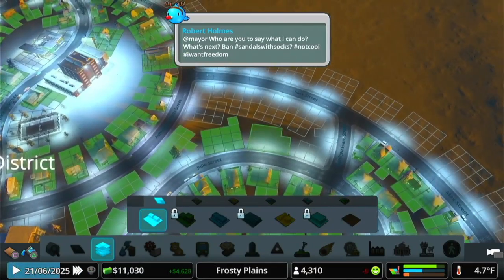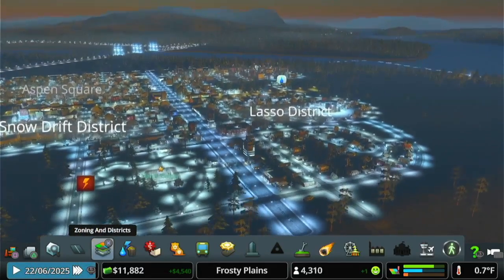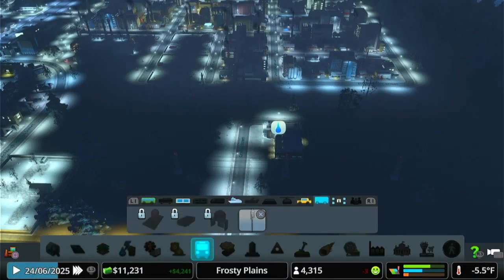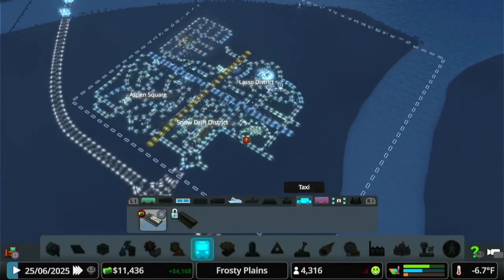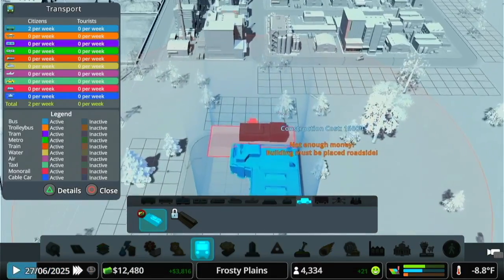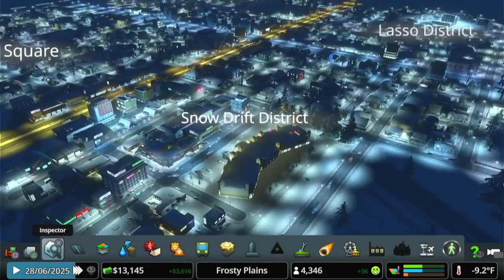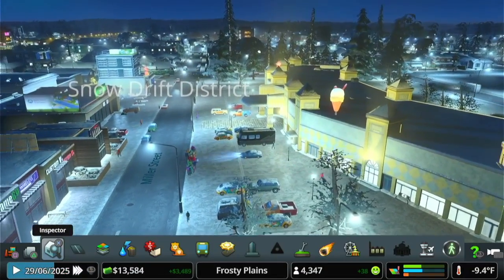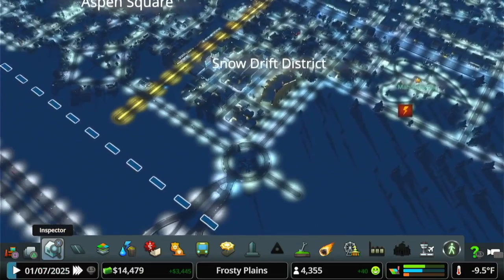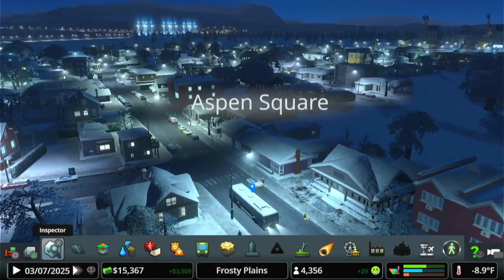My brother walked in on me earlier this week while I was making this city just for fun. I might use this city or the one I'm working on to show off Financial Districts. If this one reaches Big Town — where financial districts unlock — I'll show it off, otherwise I'll use my other city. My brother asked how I had four million dollars and I said 'because I only spend money when I need to.' I was raised on city builders and life simulators.